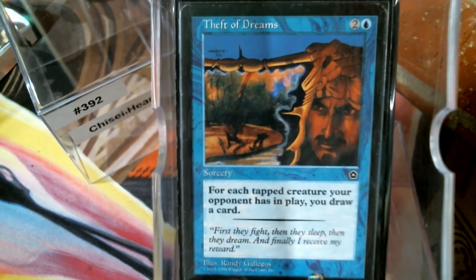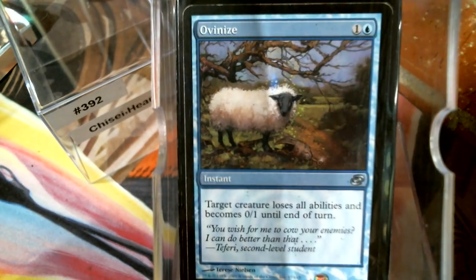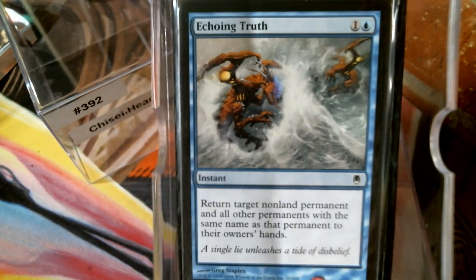Let's look at removal. Stuff like Turn to Frog, Ovinize, Rapid Hybridization. Boomerang counts — there's been many times I've had a Boomerang when somebody went to cast a Wheel of Fortune type effect and I just bounced the problem to their hand, got rid of that indestructible thing, put it back in their hand, and then they wheel. Gotcha. Echoing Truth I'm a firm believer in because tokens are a thing, and they've just printed the fourth card with the 'any number in a deck' clause.